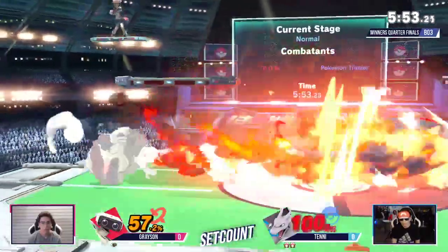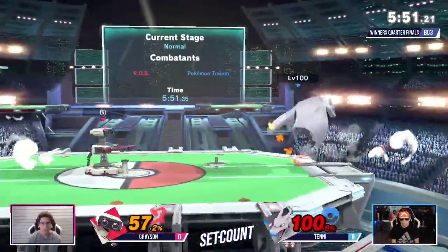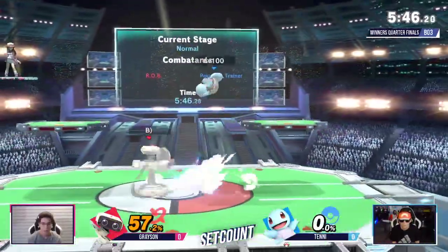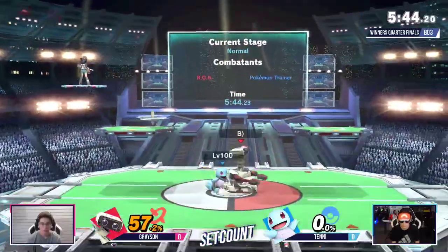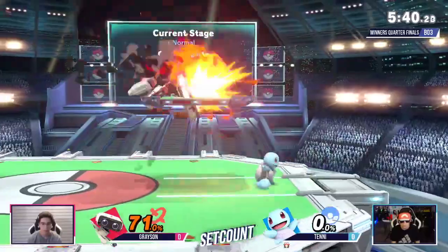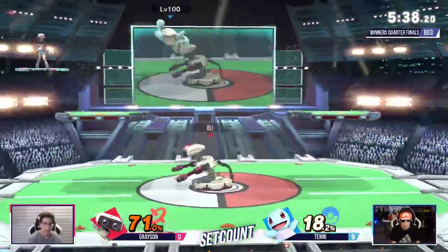That was such a good wait. If he would have timed it, maybe that would have worked. An up attack — leaning on that platform. You can't go through a platform once you use a move. You can hold down to get through it, but you have to do it while in idle motion in the air. And the up attack would have hit whether he went through it or not.